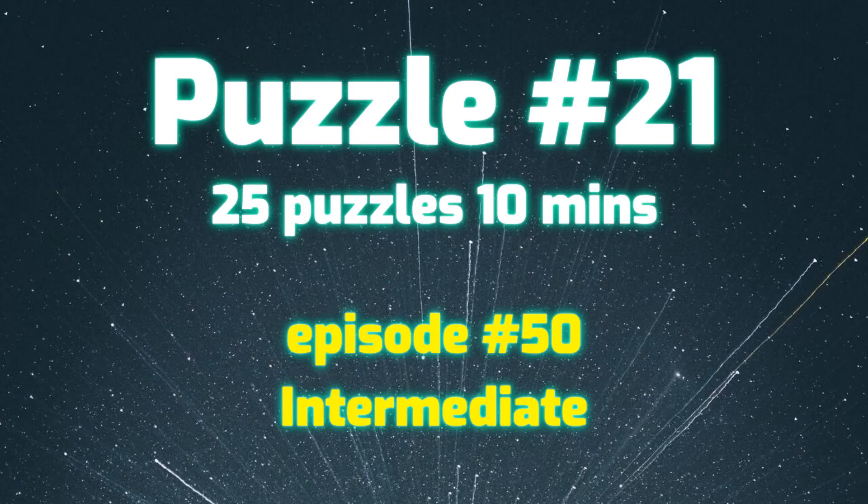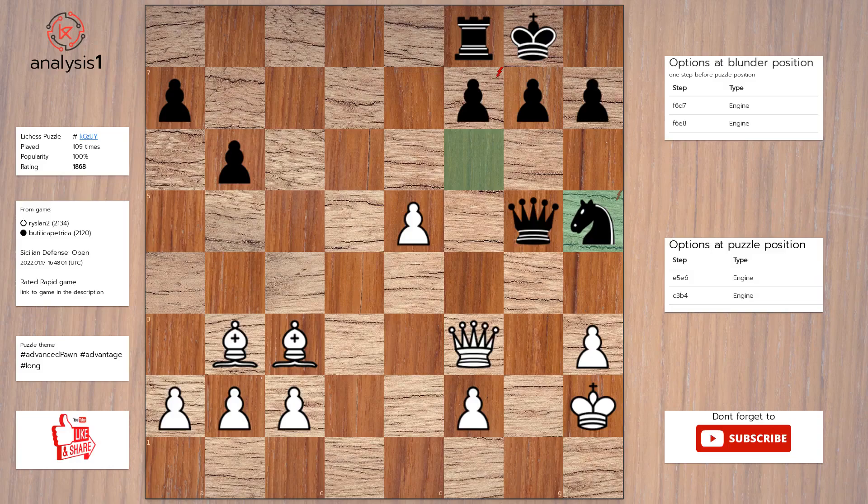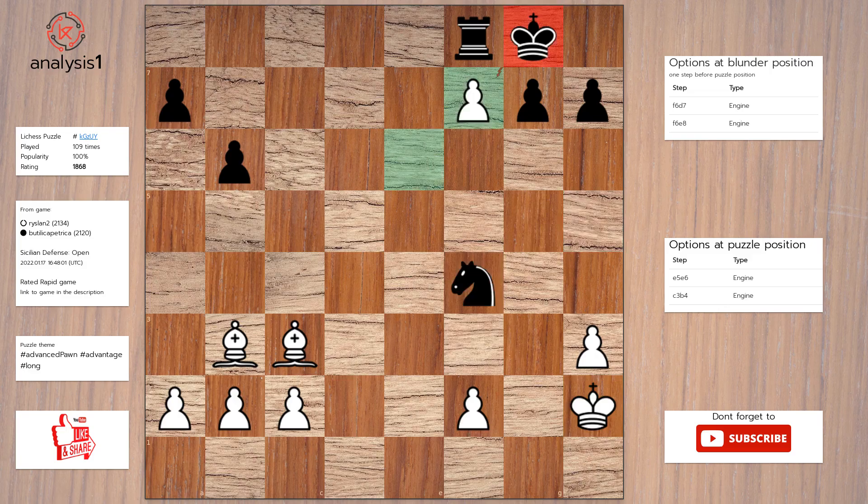Next puzzle. Let us look at threats in the puzzle position: bishop takes pawn, check; queen takes pawn, check; queen takes knight. Here are checks in the puzzle position: bishop takes pawn, check; queen takes pawn, check. Solution to the puzzle is: e6; queen to f4, check; queen takes queen; knight takes queen; pawn takes pawn, check.